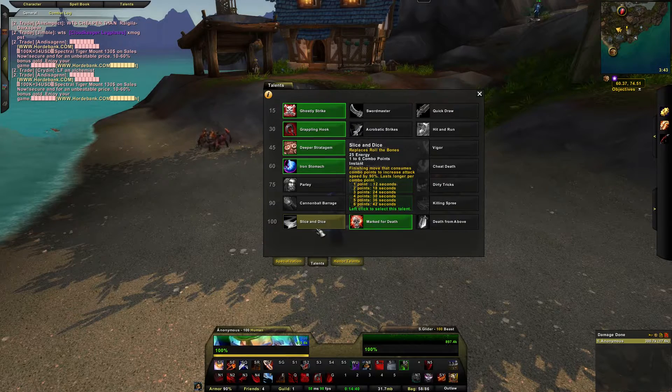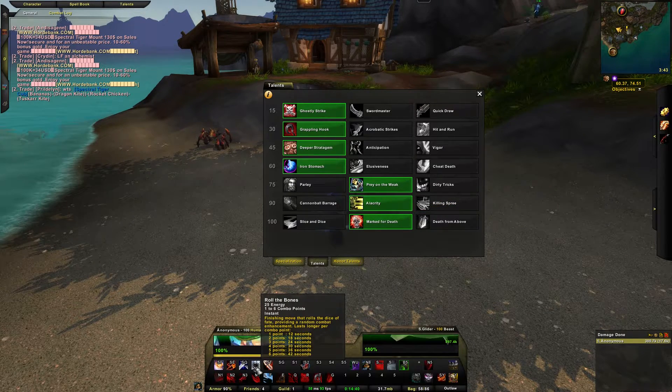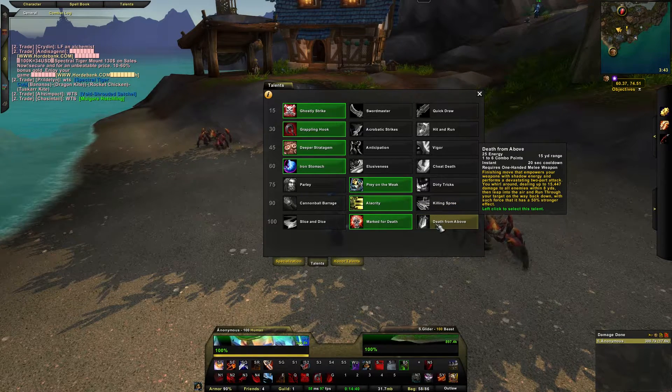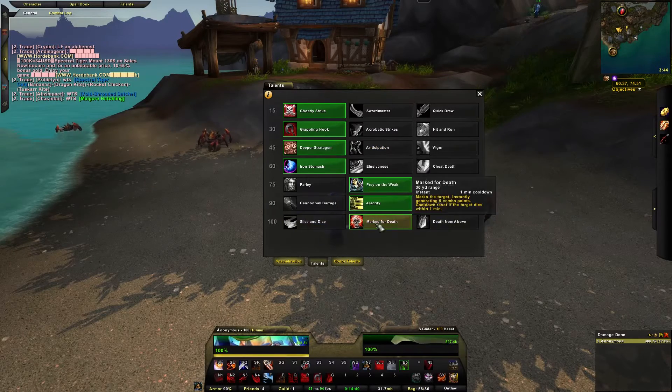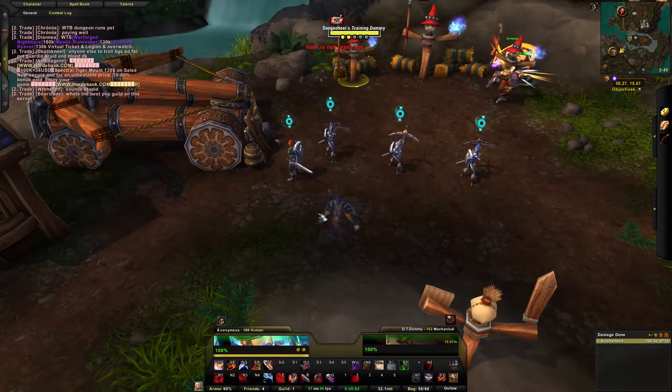Level 100 talents: Slice and Dice, Mark for Death, and Death from Above. Slice and Dice increases attack speed by 90%. I run Mark for Death because you want to Mark for Death and then Roll the Bones, giving you a chance to get all six Roll the Bones effects at once — it's a low chance, about 1.8%, but Roll the Bones is a huge damage increase with its random effects. Death from Above is still a good option: it empowers your weapons with shadow energy and performs a devastating two-part attack, dealing up to 15k damage to enemies within eight yards, then leaps and strikes through the target with a 50% stronger effect. I run Mark for Death.